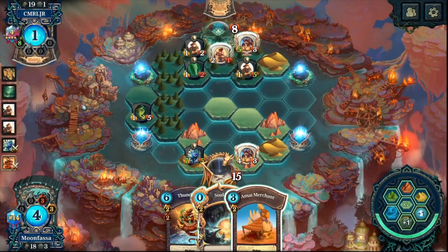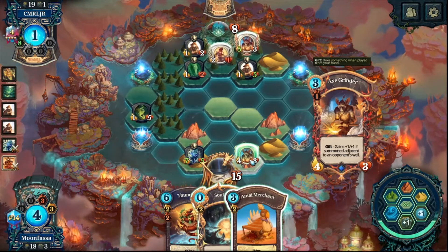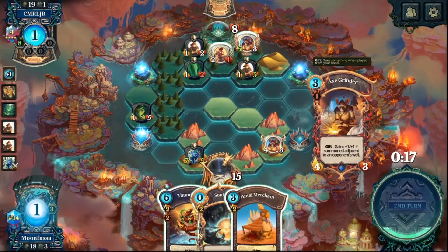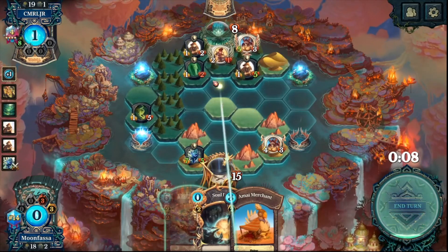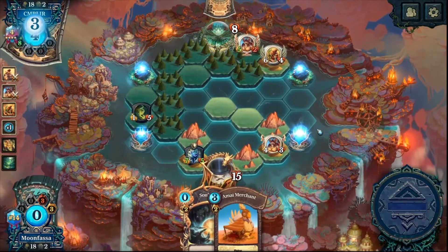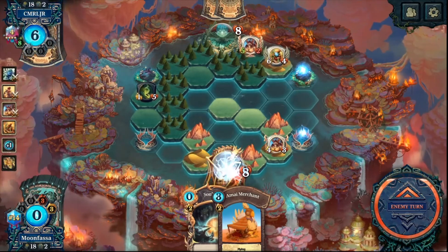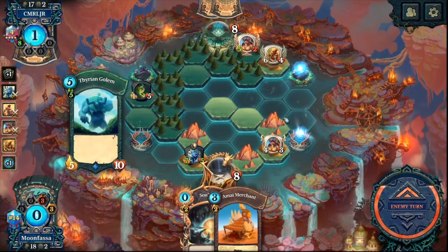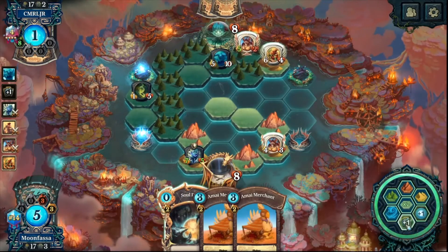How did this get buffed? The hunt down. The other thing I could have done was thunder yield that. I think I like this — it just means I have to win this turn, or I've got one more turn. He doesn't have a taunt, so that's really good. Nightmare wins, so I might as well draw for that.